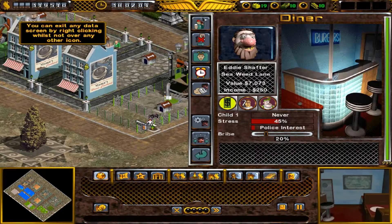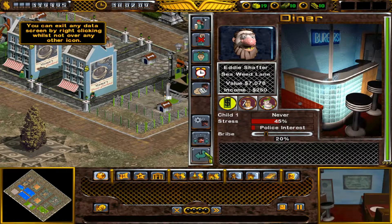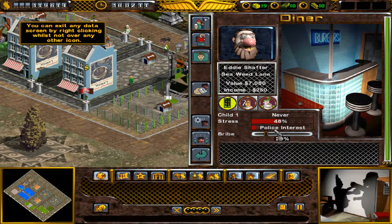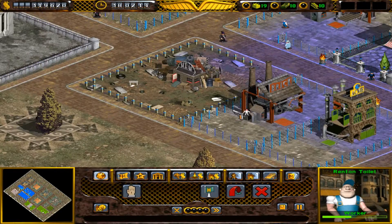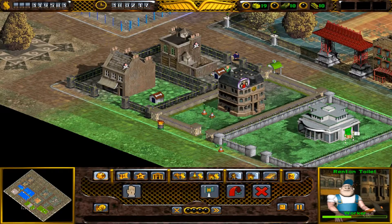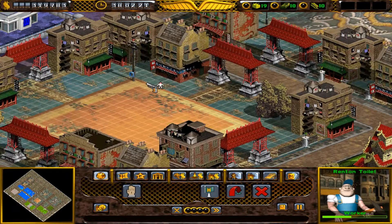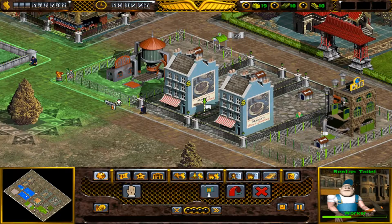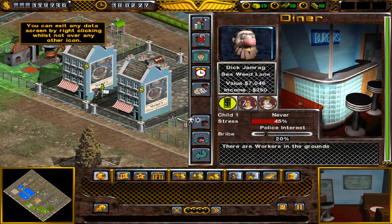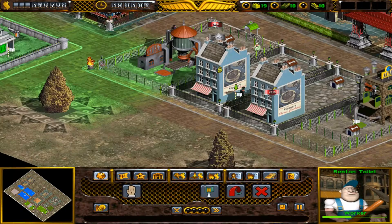The higher up you upgrade these, the more money you can get out of the bums as well. So at the moment not causing me too much of a problem. I'm also going to want to build another estate. I do excuse that noise in the background - it's just my dishwasher going off. I could edit that out, but you know, realism - I'm a real human, I have dirty plates that I need to wash. Deal with it.